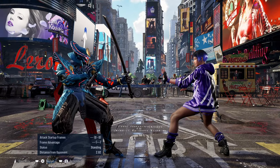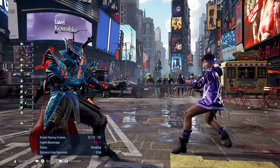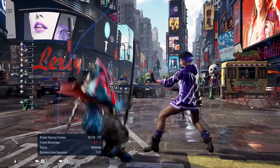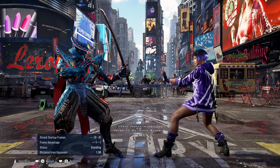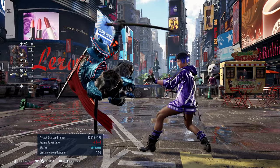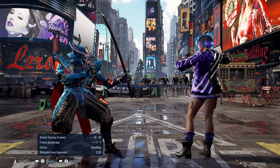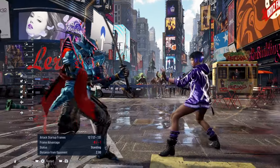You can use this to your advantage because it's safe on block. After down back 3, you can go into your no-sword stance by holding back, or go into your Indian stance by pressing down 3+4, or even go into your dragonfly stance — though it's a bit slower than Indian stance. You can also go for your cancel stance. The whole point is to trick them into thinking you'll do something else instead of going for the last kick.